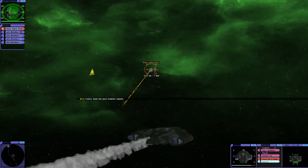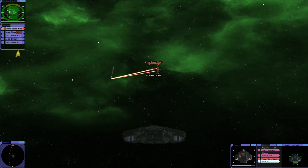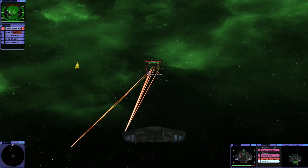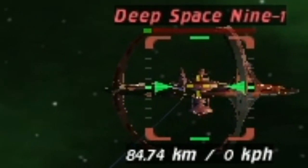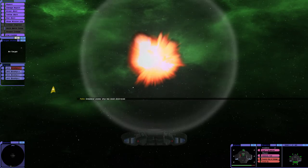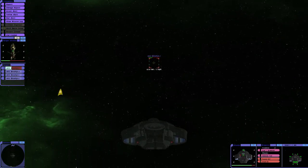They've fired a few torpedoes — we got knocked a little bit there. So can four bioships take on Deep Space Nine? Yes is the answer. And that's pretty much it. The simulated enemy ship has been destroyed. It seems like only one bioship suffers critical damage.